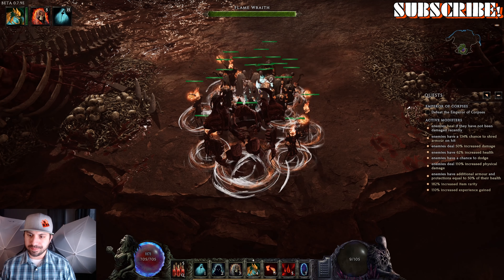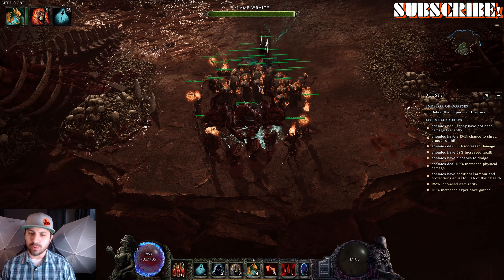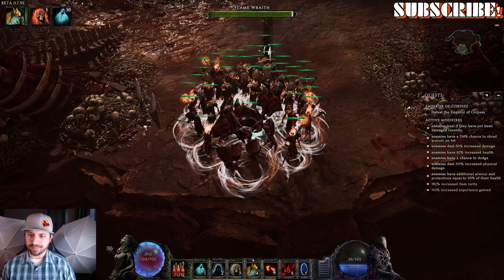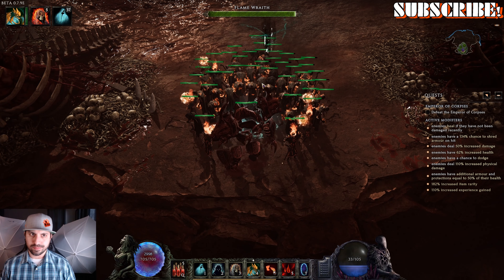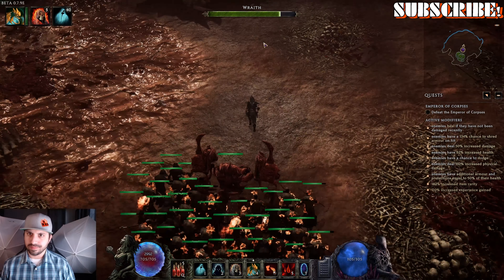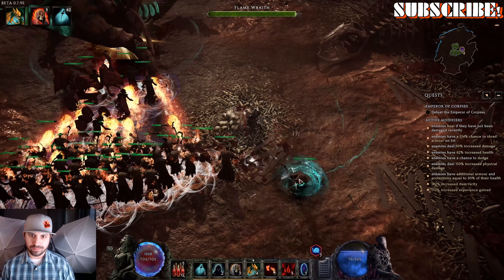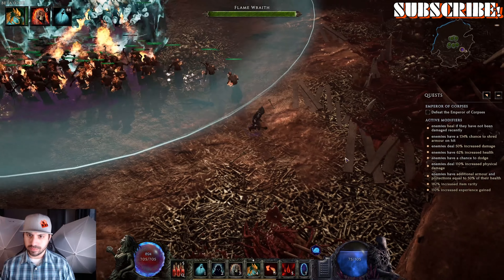This boss fight is particularly important because there's an item I've been hunting for that drops from this boss — the Dragon Flame Edict Two-Handed Unique Staff. This item is literally designed for my character and build. Right there at the bottom: drops from the Emperor of Corpses. So we have to win.